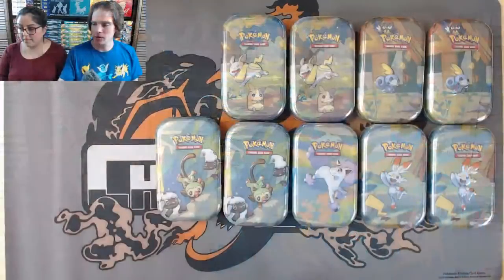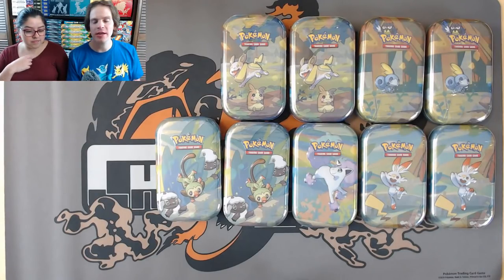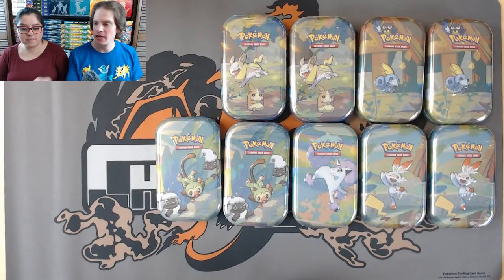Hey YouTube, this is Primetime Pokemon. In this video, I'll be opening up some Galar Pal Mini Tins. In this live stream, I'll be joined by my wife Carla. I'm definitely excited for this opening — I'm almost positive there are Evolutions packs inside. I did buy these from Collectors Cash; you can find a link in the description. The set of five was $39.99.